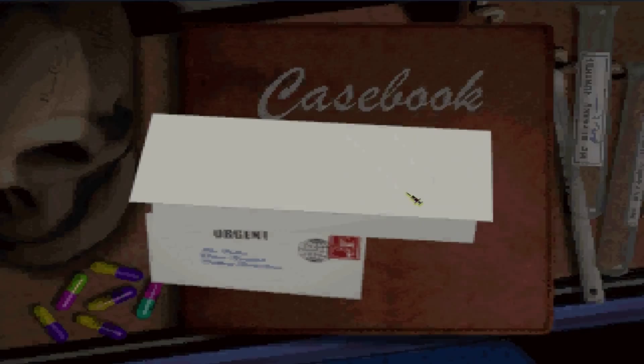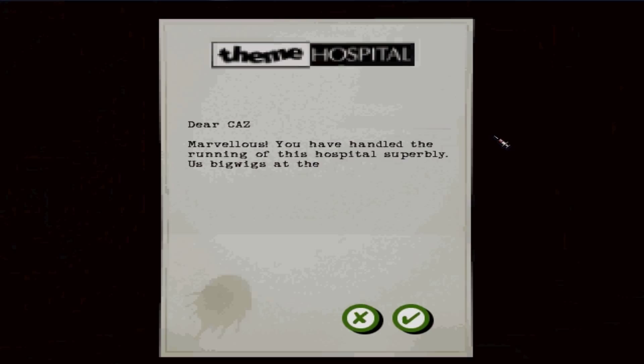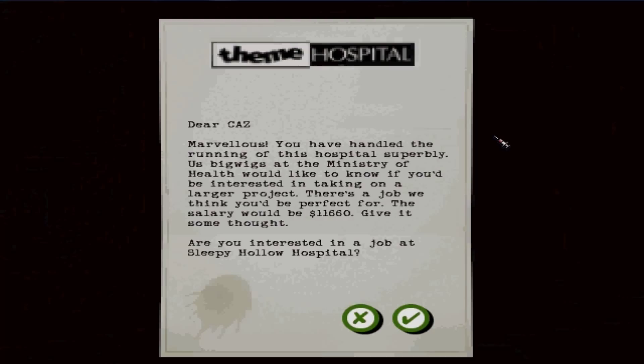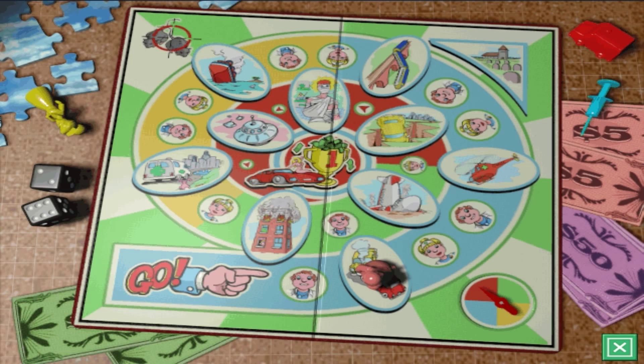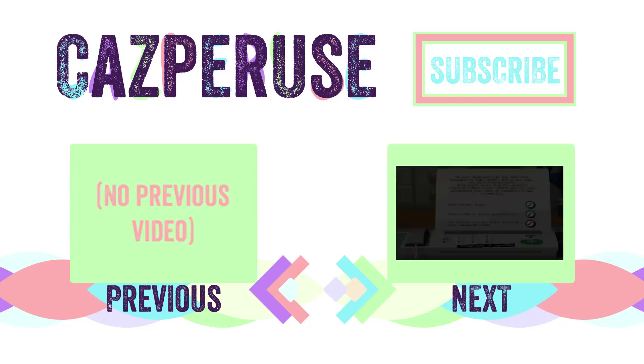You have handled the running of this hospital superbly. The bigwigs at the Ministry of Health would like to know if you'd be interested in taking on a larger project — there's a job they think I'd be perfect for, with a salary of eleven thousand six hundred and sixty. Are you interested in a job at Sleepy Hollow Hospital? Yes! I progressed — hooray! I'll see you next time.